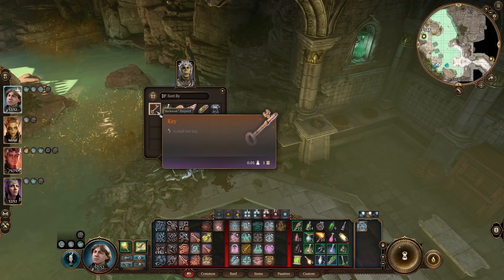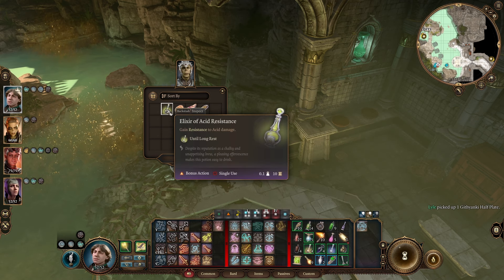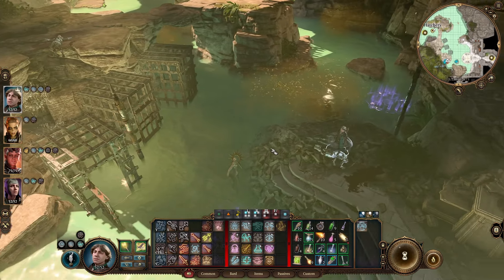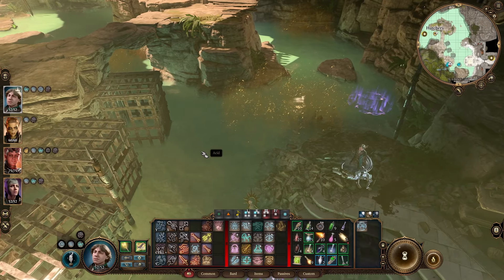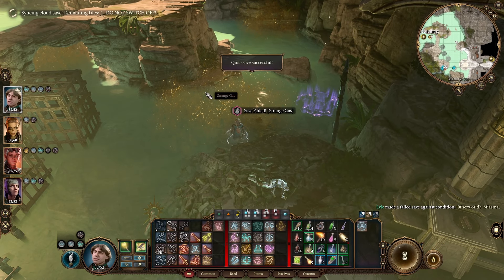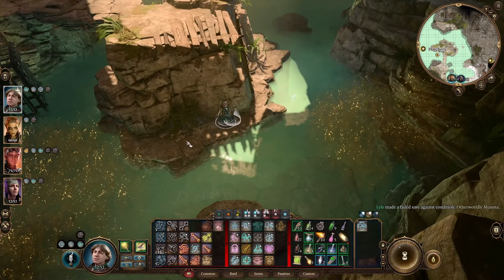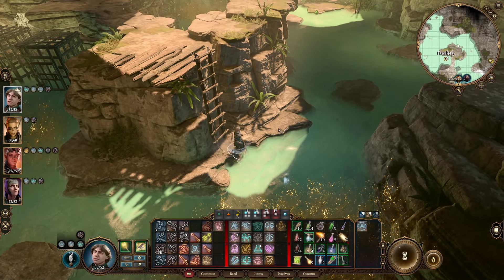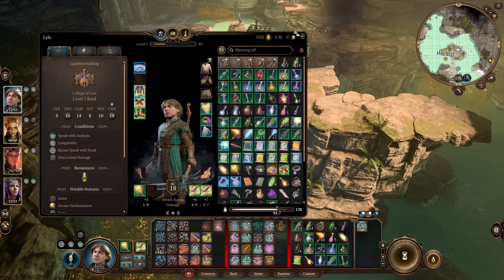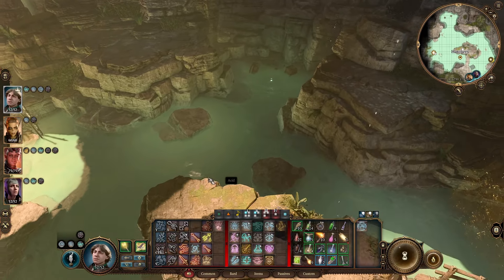Githyanki great sword — sending to camp. A small iron key. Some Githyanki half plate — sending that to Lazael. Elixir of acid resist — taking that. Is the gas also acid, or a different type of damage? Let's find out. I'm fine — I was trying to disarm that. I'm failing saves on the gas, but because I'm wearing boots it works out. Acid surfaces don't hurt you — I guess a gas counts as a surface.